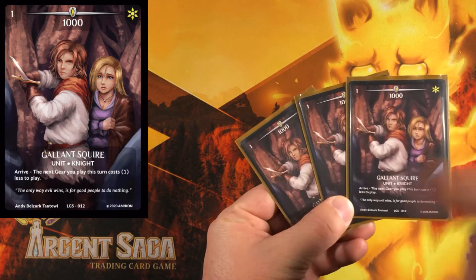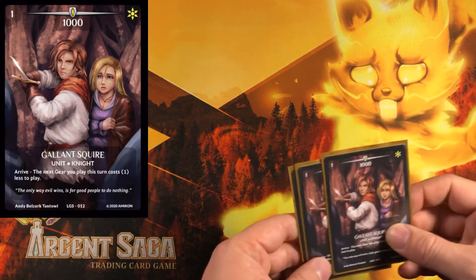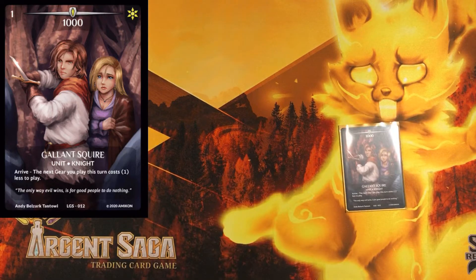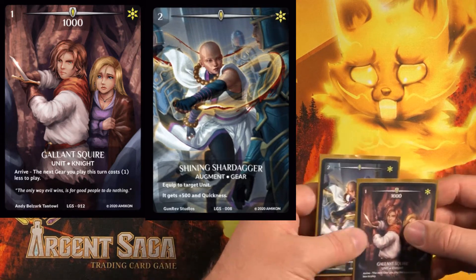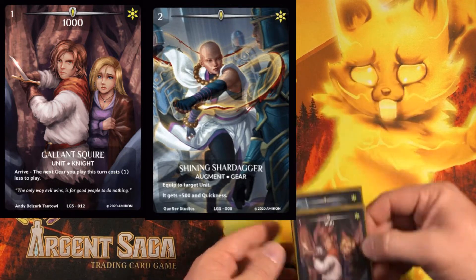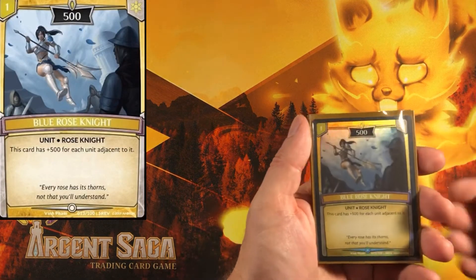That's crazy — say you attack and hit the tower of embers, they destroy some of your units, and those go to discard. You play Citra, she tutors for something else, and you've repopulated your board really fast. It's a one-drop knight which comes into play in a lot of ways in this deck. Next, Gallon Squire — a one-cost 1000 power unit that lets the next gear you play this turn cost one less.